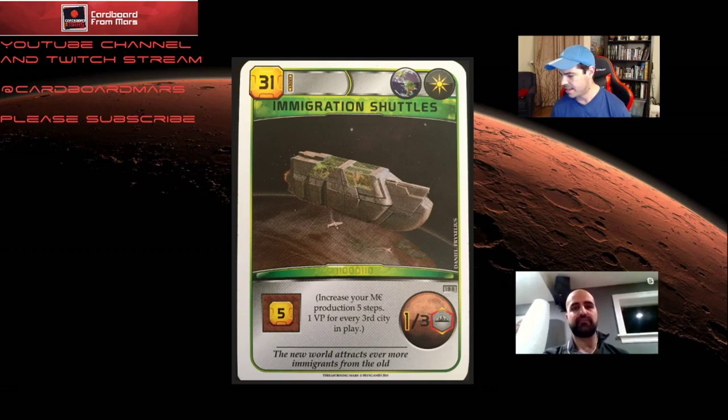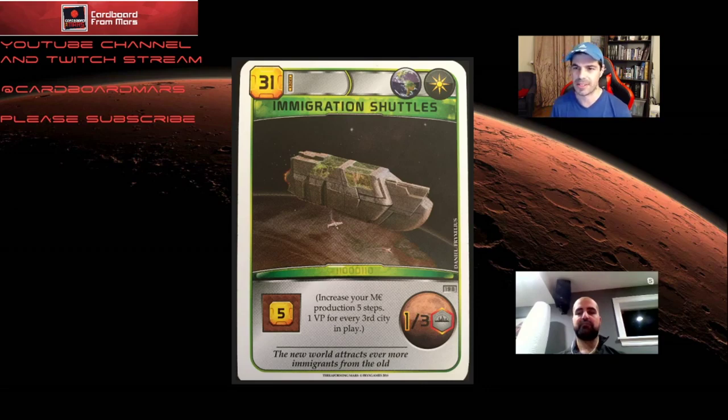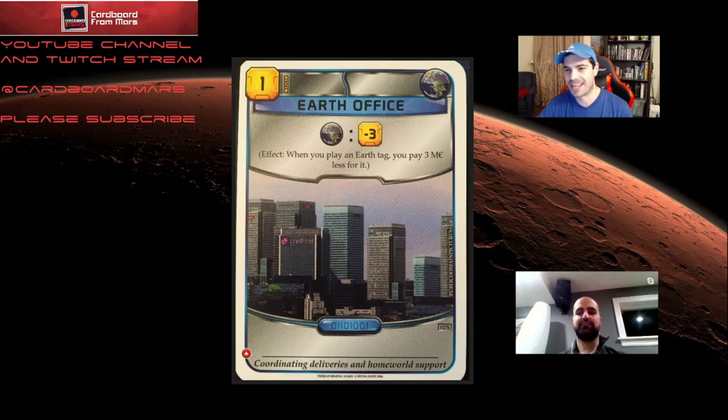There's not a ton to talk about with Tractor, because Tractor is just a generically good corporation — it has a lot of cash. It doesn't lend itself to a specific strategy, which is also part of what's good about it — it's flexible. But if you're lucky enough to get Earth Office in your opener, that's amazing — Super Tractor. Now you're getting sharp discounts for all the Earth tags, and almost every single Earth tag becomes playable if you have Earth Office and Tractor.